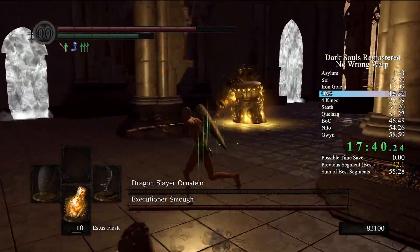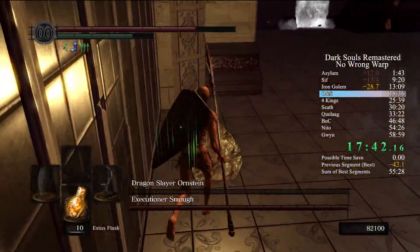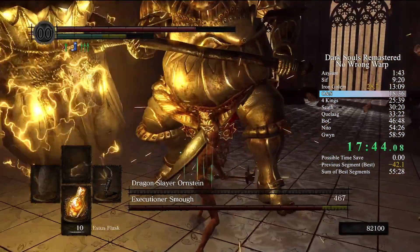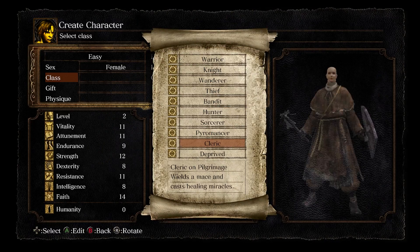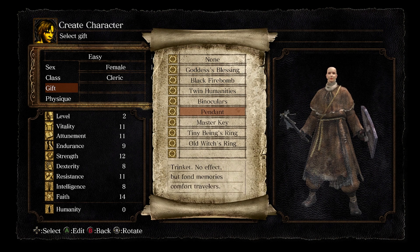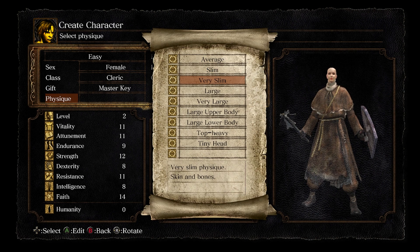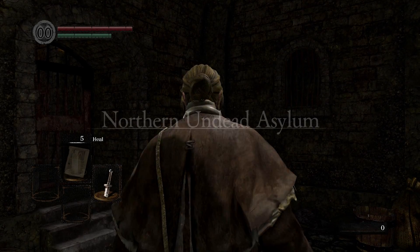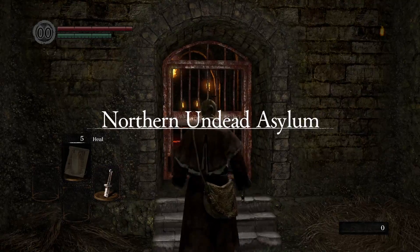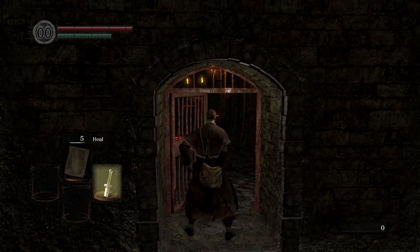So I booted up Dark Souls Remastered and started a new game without routing anything out — this will surely not be an issue. For the starting class I picked cleric for a glitch, no thief, black fire bomb start for once. Because of this I grabbed the master key as a starting gift to access areas early. Time to escape prison like in the movie Shawshank Redemption — I've never actually seen the movie so I don't know if that's a spoiler.